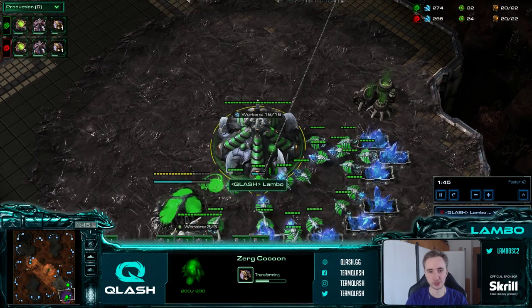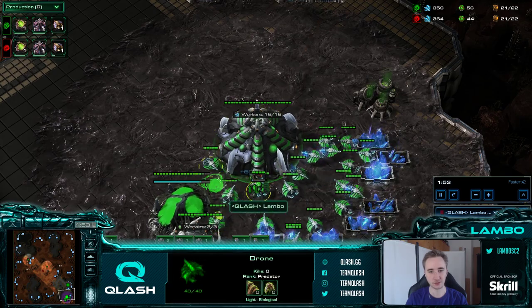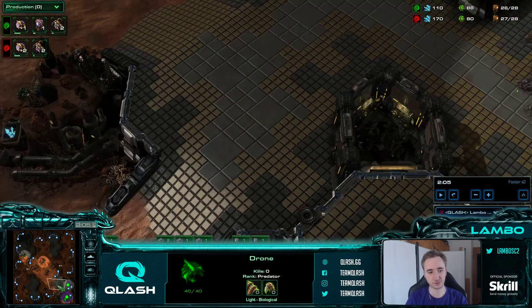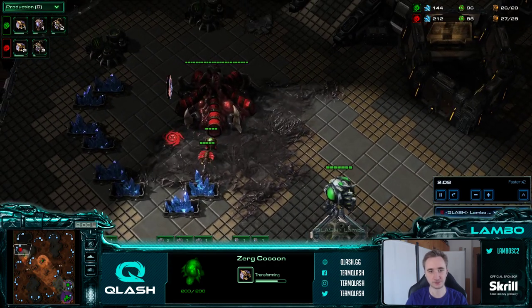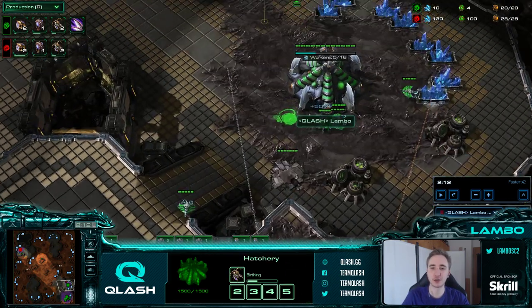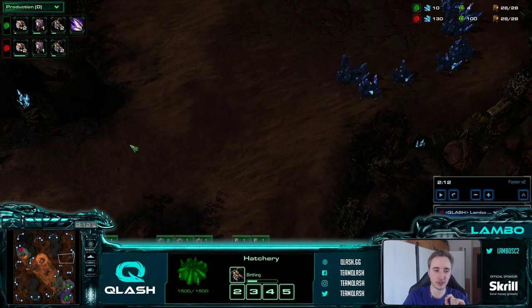Similar openings again - we're going 20 drone and then 21st drone as well. A lot of people are still doing 19 overlord which is really bad, so don't do that. Again, drone from the natural, overlord from the main base. The 4th overlord starts at 32, right after the baneling nest, and even though you have a larva available from the main or natural, you will make it from the natural because it otherwise doesn't arrive in time.